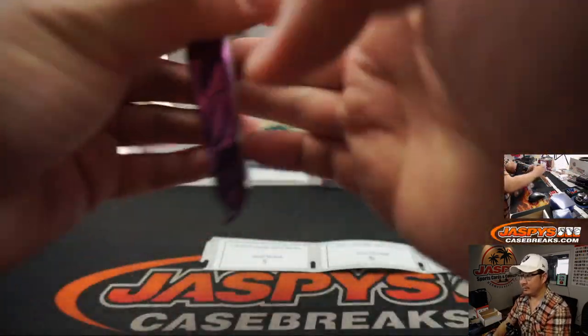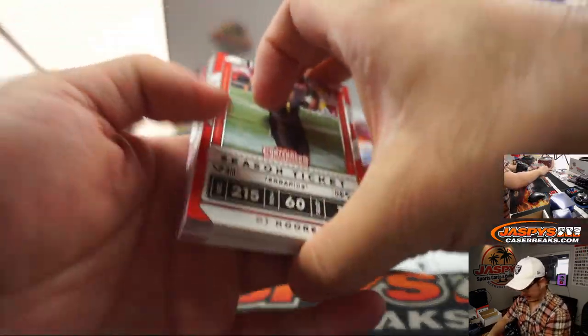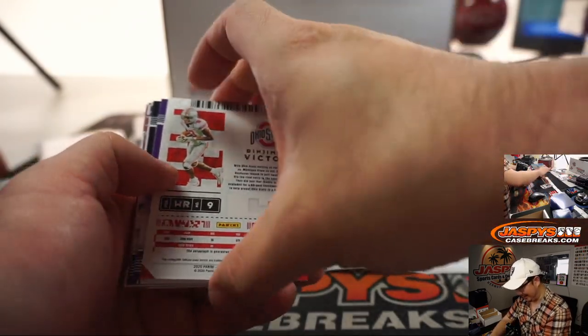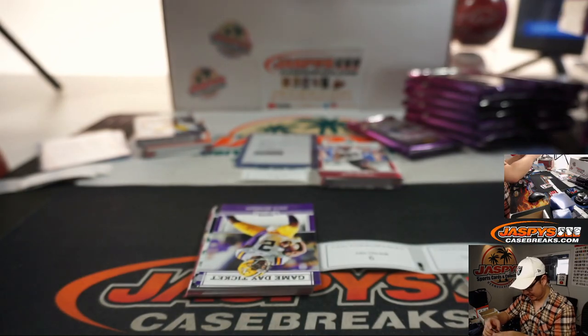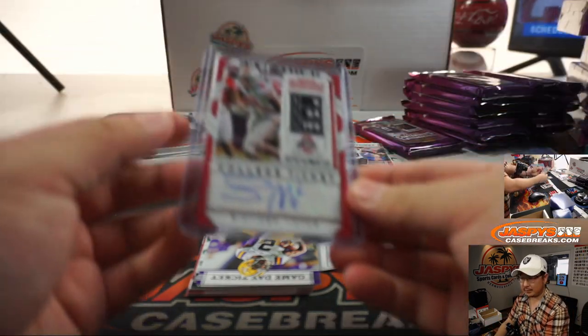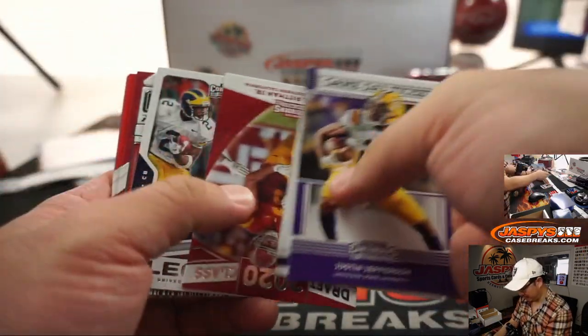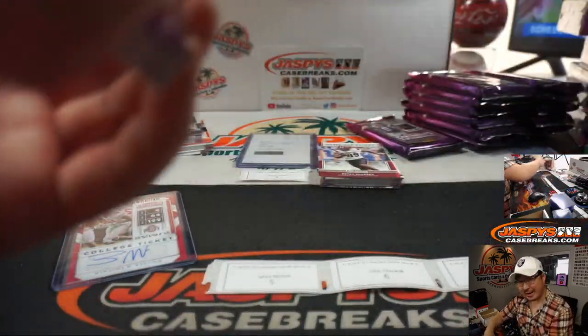Pack five. We have not seen any first round quarterbacks in this yet. There's a Benjamin Victor from Ohio State. There you go, Jared — no Joe Burrow for you. There's got to be one in this case, right? There has to be.